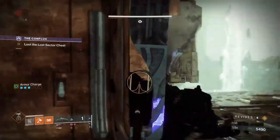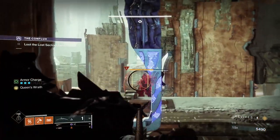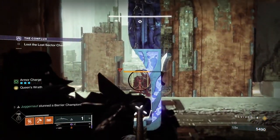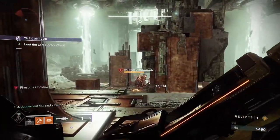A barrier champion's health is divided into sections, which you can see on its yellow health bar. When you damage near or at the threshold, the champion throws up an impenetrable shield. If you don't break the shield, it will heal itself completely.